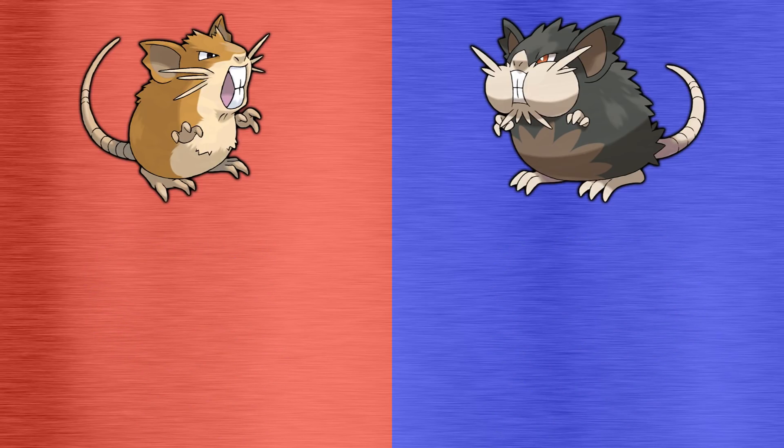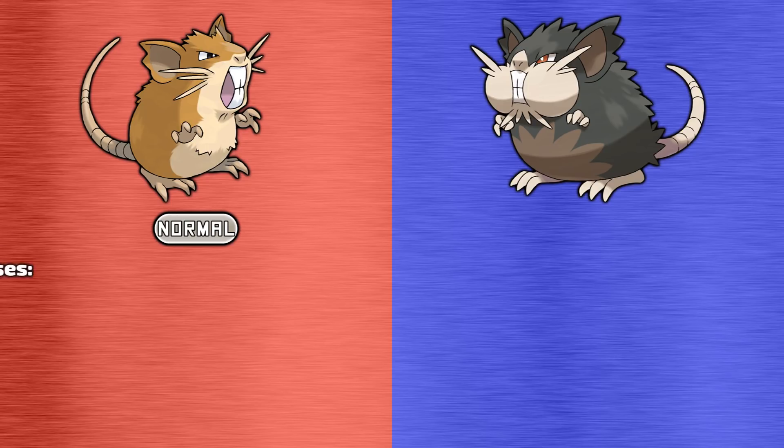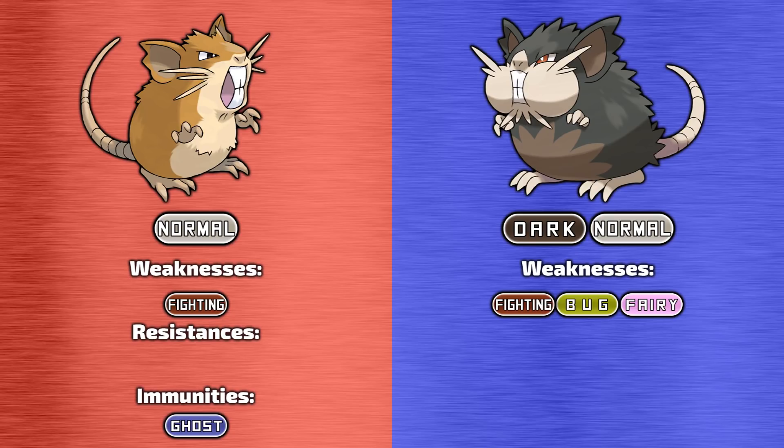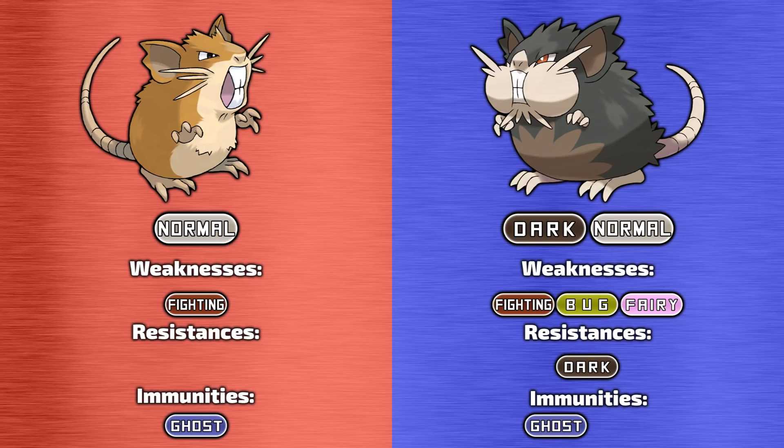Now let's have a look at their typing, weaknesses and resistances. Kantonian Raticate is a pure normal type Pokemon, so it's only weak to fighting type moves, and it has no resistances, although it is immune to ghost type moves. As for Alolan Raticate, it's a dual type dark and normal Pokemon, making it weak to fighting, bug and fairy, with the fighting weakness being a 4x weakness. Its new typing makes it resistant to dark type moves, but it's still immune to ghost type moves and is now also immune to psychic type attacks.